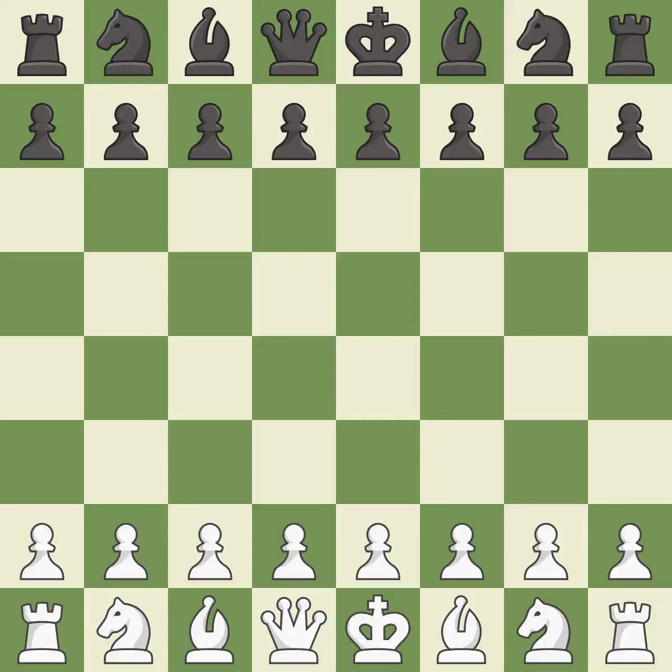Ruy Lopez opening, Berlin Defense, 4.d3 Bc5. Intense — that was a serious game. Black got the better of white in that game. White played the opening well, but black was on another level. Black found some nice moves in the middle game.